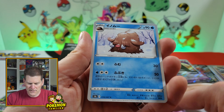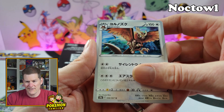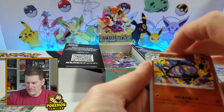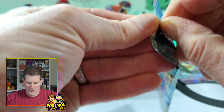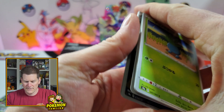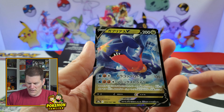We've got Jynx, Piloswine. Obviously it's an evolution of Hoot-Hoot but I don't know his name. Roserade, Lampent, and Milpaint again. We've got Oddish, Litleo, Riperion — and a Garchomp V! Awesome!